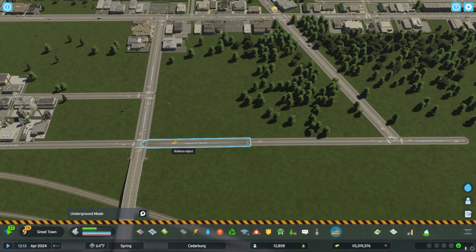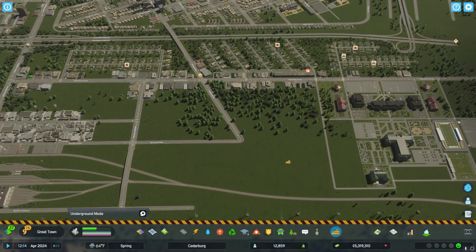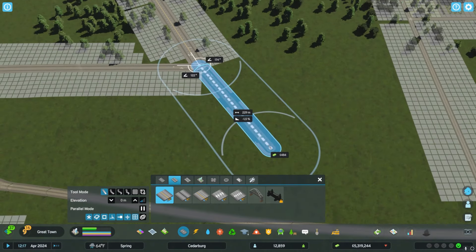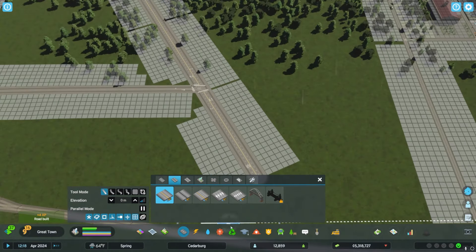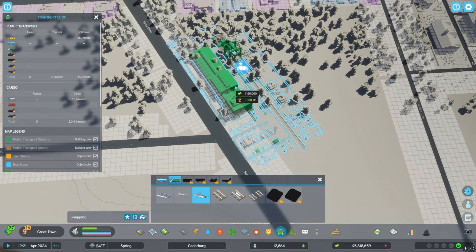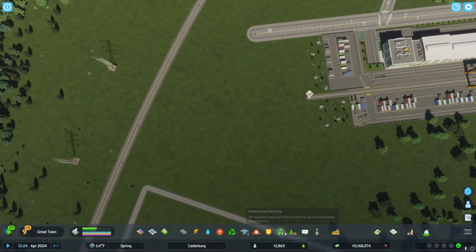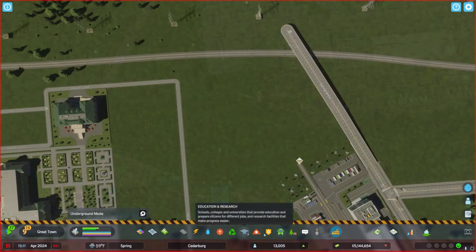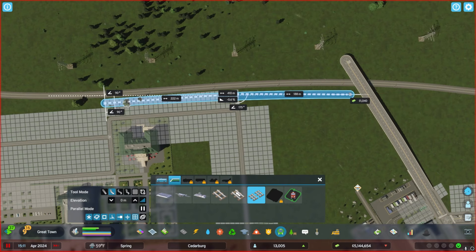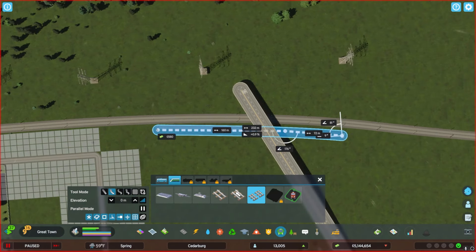We're going to put the cargo station on this diagonal road and then potentially have that get elevated to be another option to cross over the railways we've just set up. I do like this asset — it actually looks pretty cool, same with the passenger station. I wish the rail yard were a little bit more compressed in terms of the rails' distance apart, but I'm glad the scaling just seems better on these compared to what we had in Cities 1. When the trains are coming out of the rail yard, they're going to need to basically back into this cargo station.